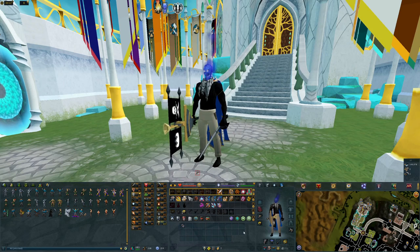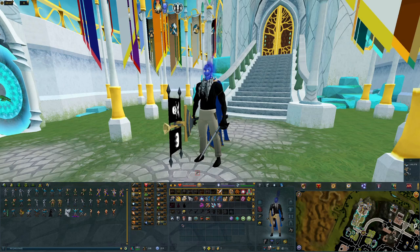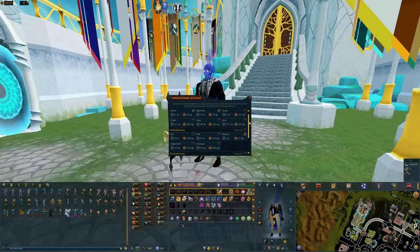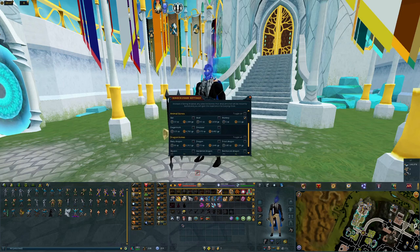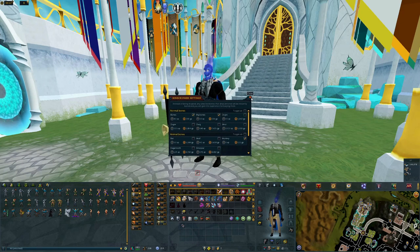One more thing I'd like to mention is I don't have the Bonecrusher in my inventory, because if you go to a Slayer Master reward shop you can find the reward to add the Bonecrusher to your tool belt. You can still access the settings, and I'll show you which bones I have set to bury. I usually choose bones that are worth under a thousand GP because I don't believe they're worth picking up unless you really need the money.